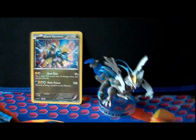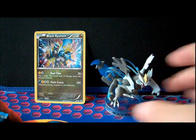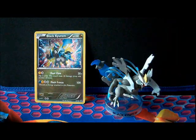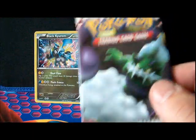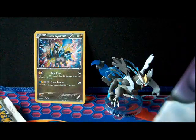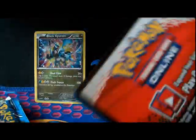You can also see Scrafty because that was the mat nearest to me and I didn't feel like getting up. So we got Black Kurem and Black Kurem — so cute. All right, four packs to open: Next Destinies, Emerging Powers — ugh, Emerging Powers — Boundaries Crossed, and Plasma Storm. We'll do oldest to newest, so Next Destinies, Boundaries Crossed, then Plasma Storm. Let's do it. Got the code card.